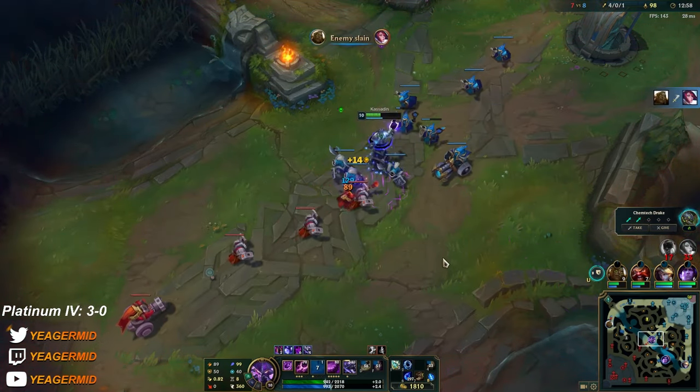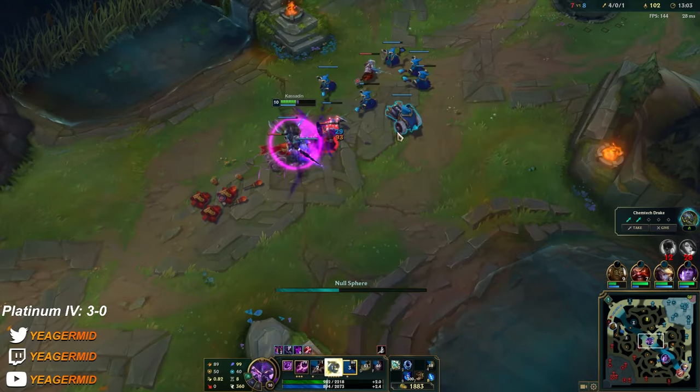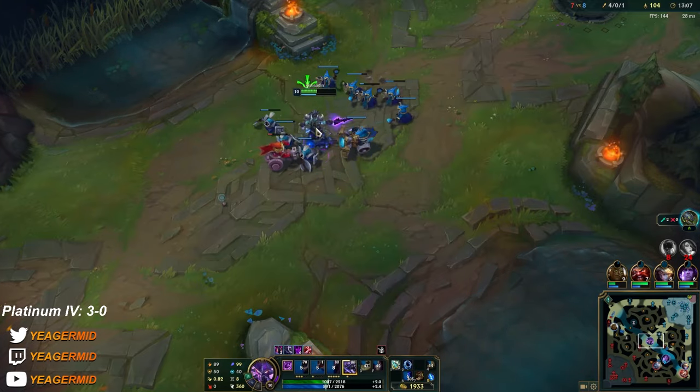Your goal — you want to be last-hitting kills on Kassadin. It doesn't mean that you're stealing everything, but it's in the interest of your team if you get the kills because it means that Kassadin has an easy time carrying.